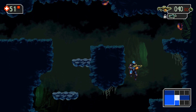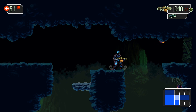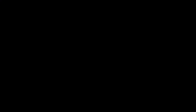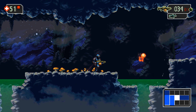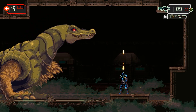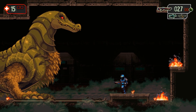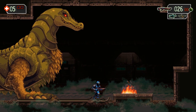Trying to portray The Mummy Demastered as something revelatory or even particularly new in the Metroidvania genre, however, would be extremely disingenuous. The game liberally borrows from other titles, from top-level mechanics all the way down to specific enemies that function basically identically to their Metroid or Castlevania counterparts. That's not to say, however, that The Mummy Demastered does nothing unique — in fact, it has one very intriguing mechanic that will almost certainly make or break the game for the vast majority of players, and it relates to how death is handled.